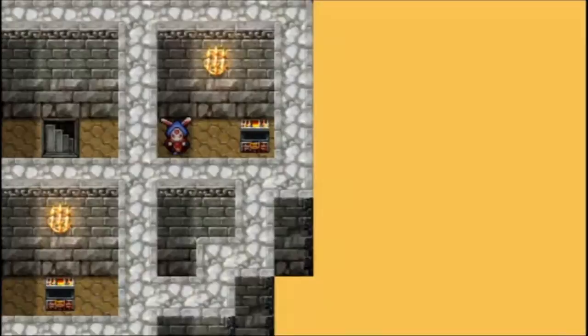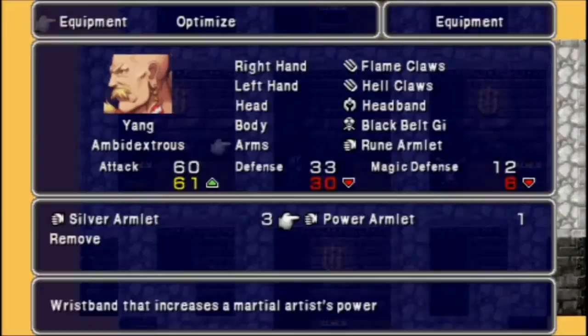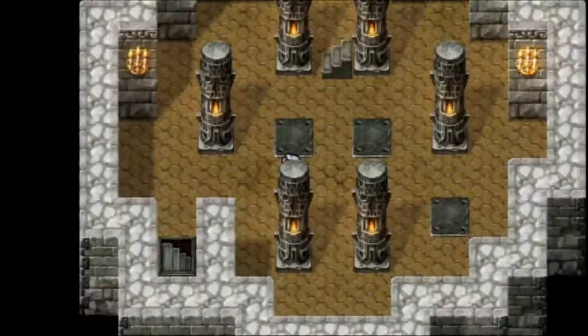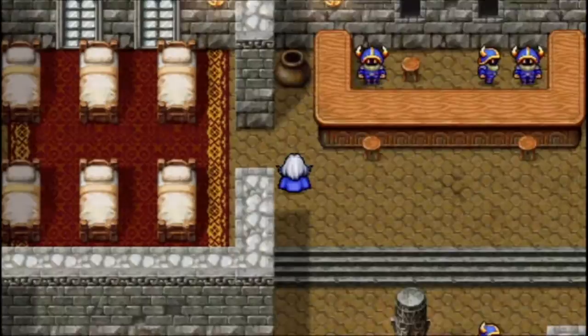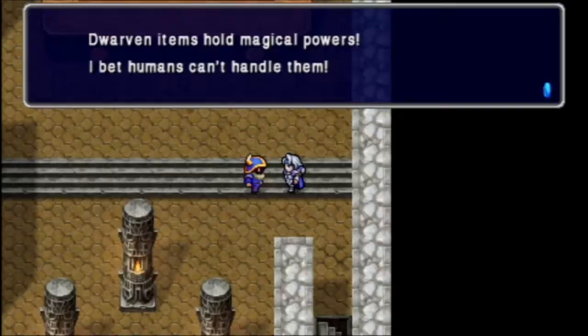That's why I wasn't too concerned about giving Yang a Power Armlet, although I could boost his strength even more. You know what, screw it — I will give him a Power Armlet. A lot of the enemies we're gonna be facing while he's still in the party really don't hit that hard. I'll keep the third Rune Armlet for another character. We get 5,000 Gil in that pot — very nice. Dwarven items hold magical powers, apparently humans can't do anything with Dwarven stuff.